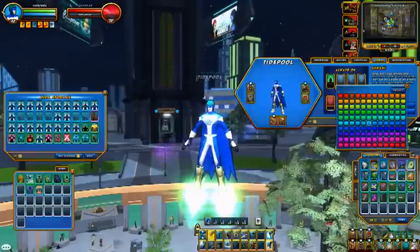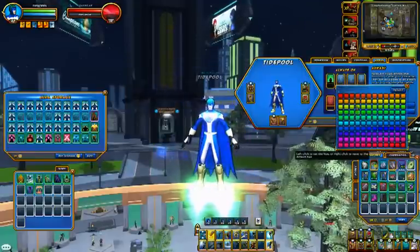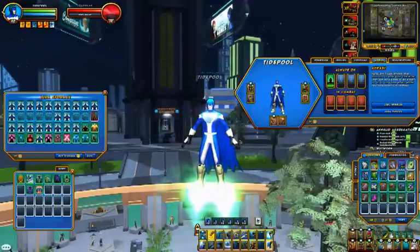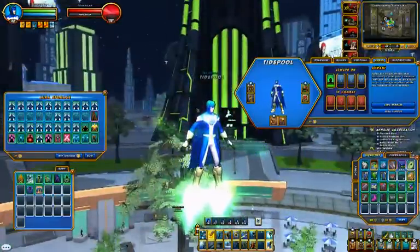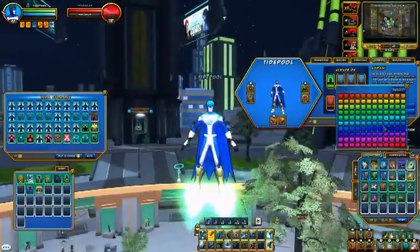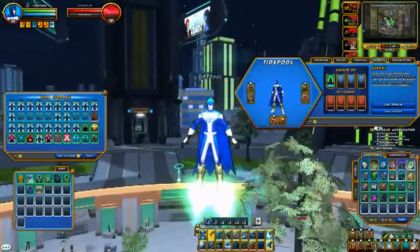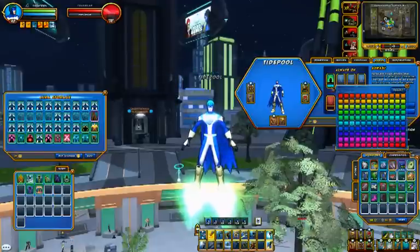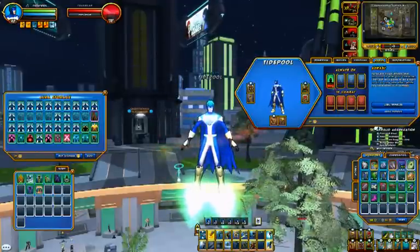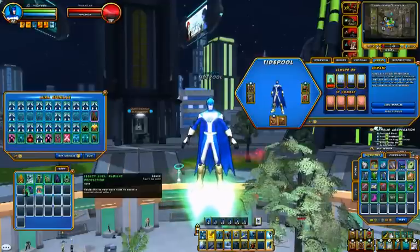Pestilence will probably look better recolored — give it a dark green and you can see it's like some insects circling you. You can make it a lighter color and it looks like weird snow flurries, or make it red and you almost can't tell what it is. It seems alright though.